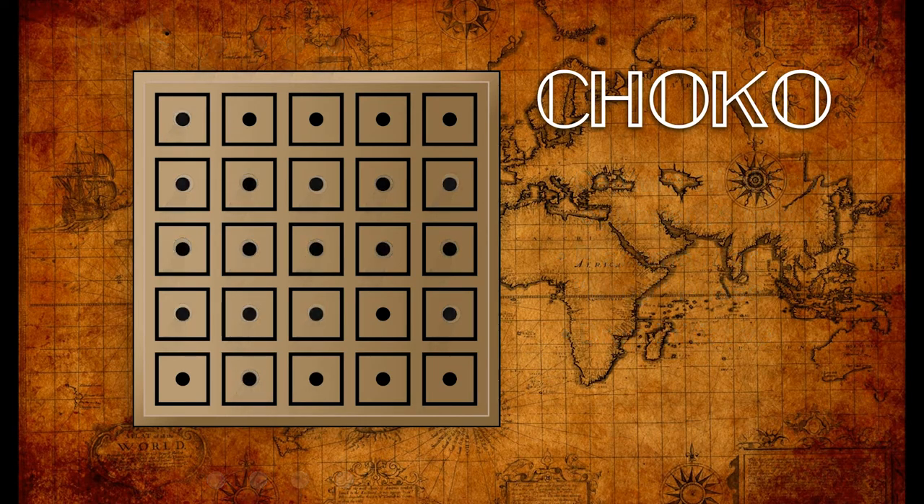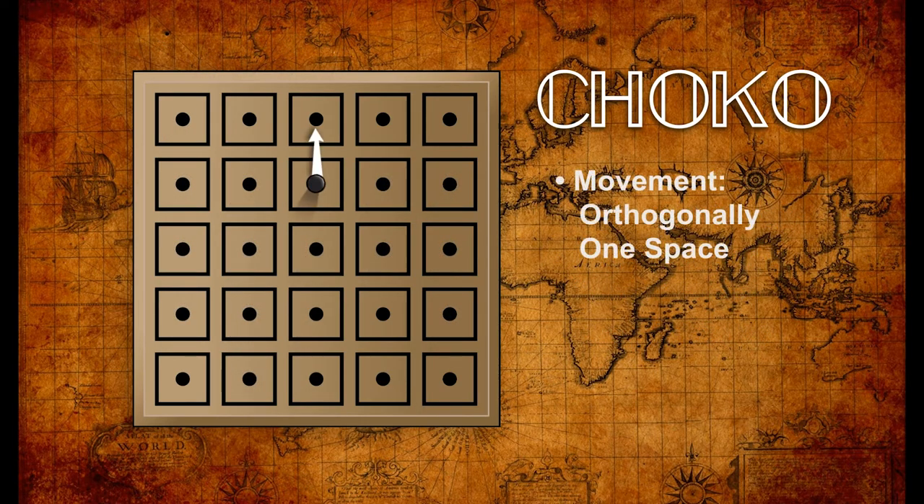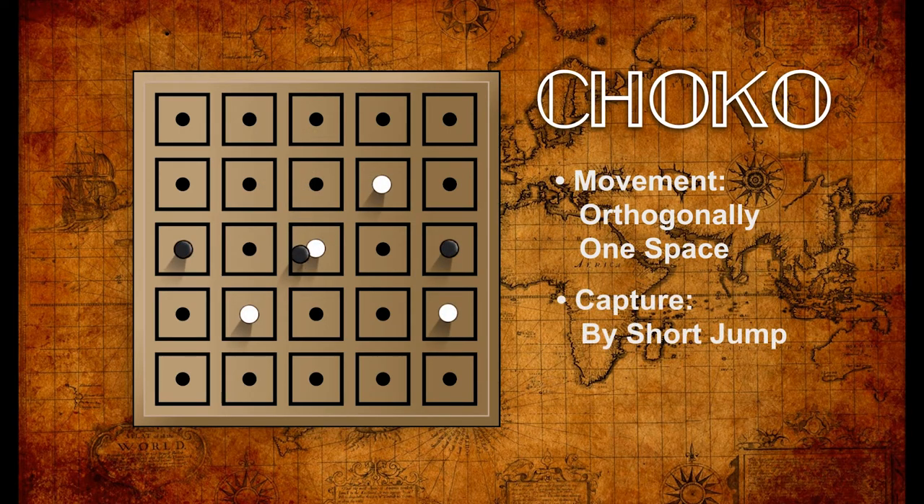Movement is orthogonal, one space per turn, no diagonals. Captures are short jumps, also orthogonal. No chain jumps are allowed, but once the target piece is jumped it's immediately removed, and the jumping player must also remove another of the opponent's pegs anywhere on the board. So a jump results in two pieces being captured.